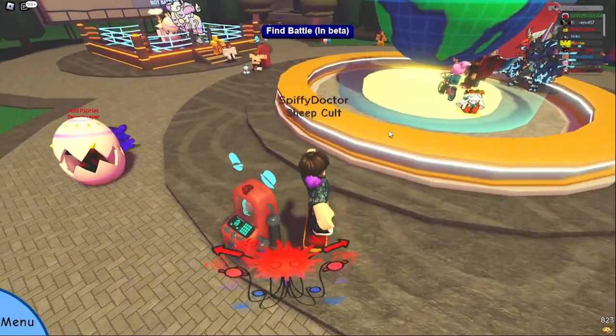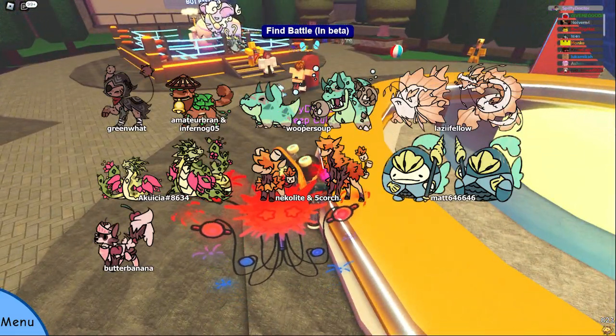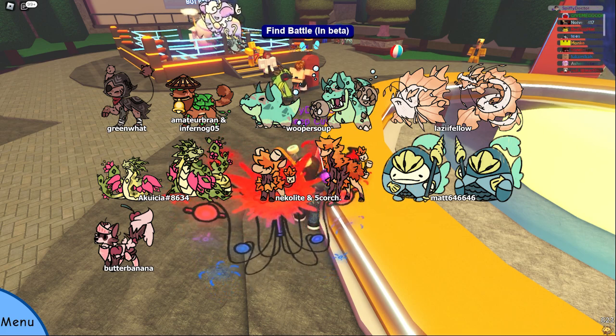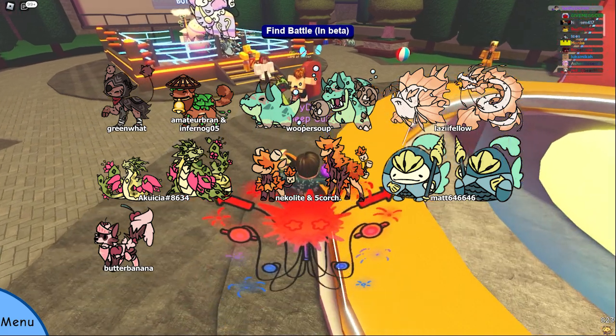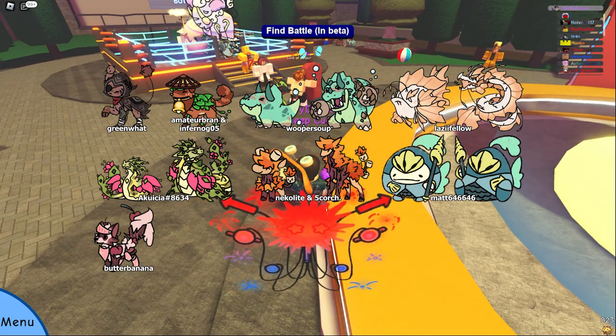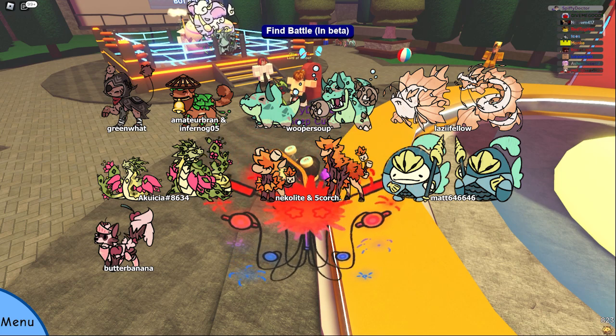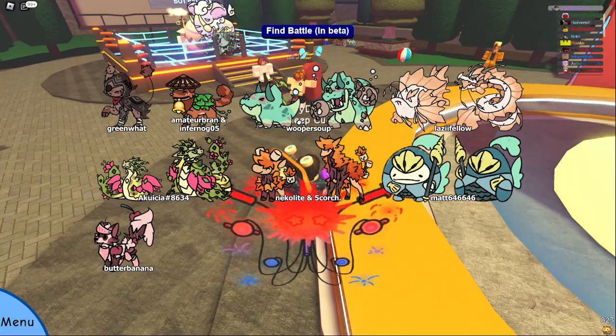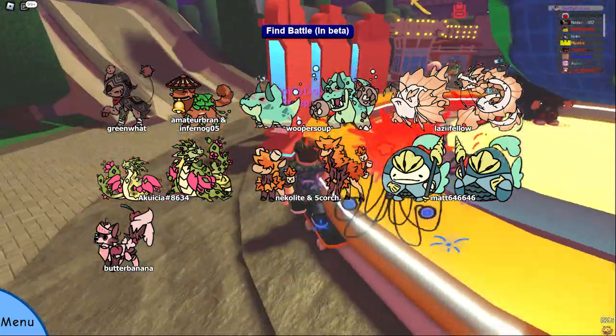Finally, we have some new skins in the update — I'll put them up on screen now. They are all pretty sick. One of my favourites is the Hip Hop skin. I also really like Scorch's skin, which came to the game in this update, and the Cackmeow is also pretty cool — that is the premium skin for this week.